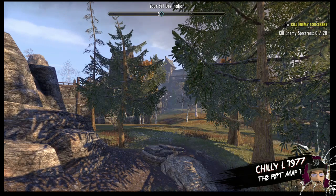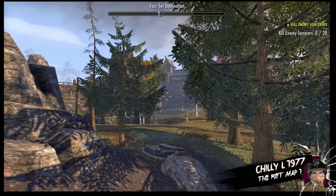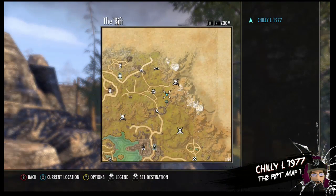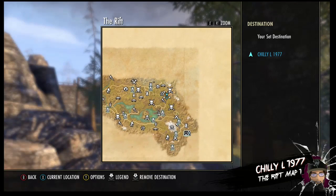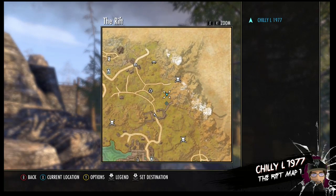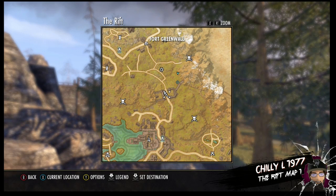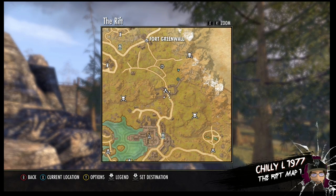Hello fellow scrollers. Today we're here with the Rift treasure map number one. Today we're going to be in the northeast of the Rift, and we're going to be on the north side of Fort Greenwall, which is just north of Riften.